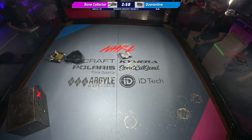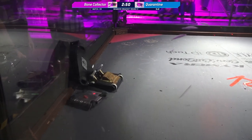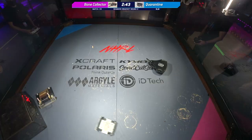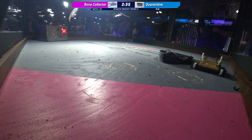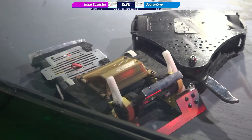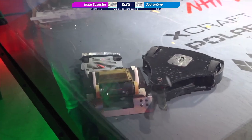Robots fight! Good speed right out of the box from Quarantine. Looks like some weapon troubles on Quarantine — that spinner is not getting up to any kind of speed at all. Bone Collector was able to get up to speed but then got jammed up against the wall. Bone Collector's minibot is facing the wrong way with that wedge — not going to be able to do a whole lot with that. It looks like Quarantine's belt might be too tight — that might be the issue, because it is not moving at all.